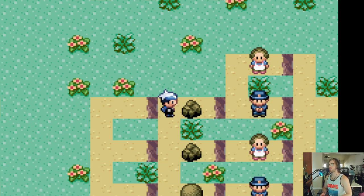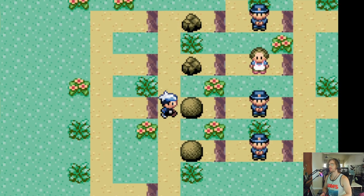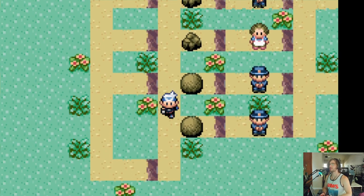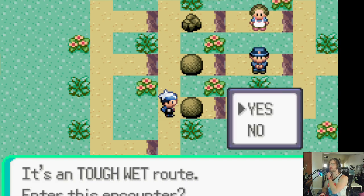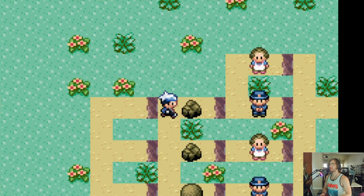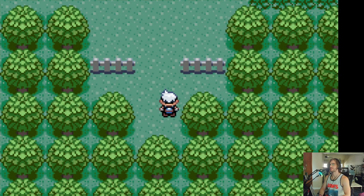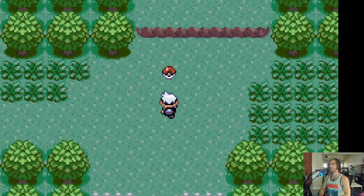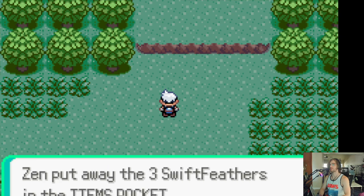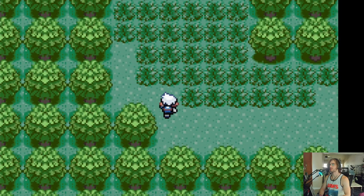Alright, what do we got? Average swarming — typical. Tough confusing. Tough wet. We are going to go to the first one. Swarming — I don't know what that means, but there are only four Pokemon, so it's probably going to be a small area. Let's go this way.